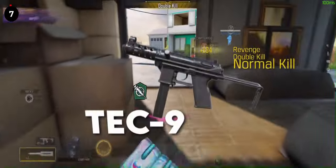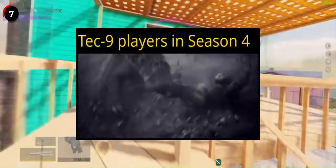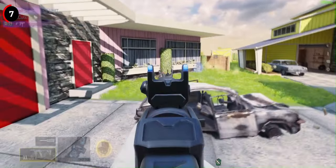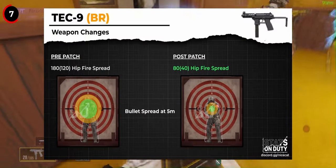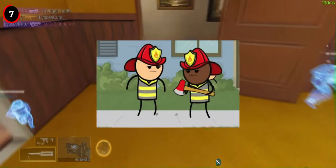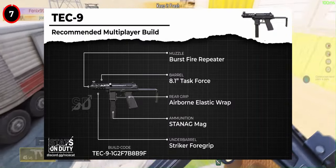Now let's talk about the TAC9. It received a 2m range buff to both its 1st and 2nd range, increasing them from 10 and 20 to 12 and 22 respectively. Although this may seem minor, the TAC9 is already a powerful SMG in both multiplayer and Battle Royale modes, and this buff only solidifies its dominance further. In addition, the TAC9 also gets a significant buff exclusive to Battle Royale in the form of a major hipfire spread reduction, decreasing it from 180-120 to an impressive 80-40. This change is somewhat overkill since it is already carried by its unparalleled time to kill when fully kitted out. So you can expect it to be undoubtedly the best option for BR.